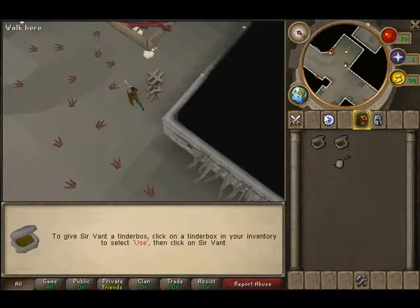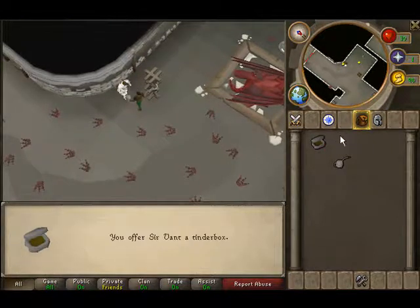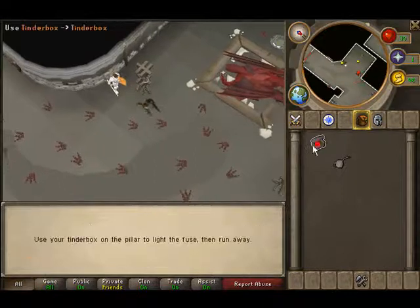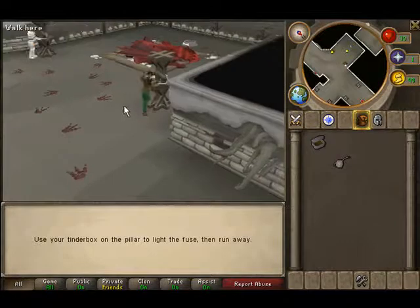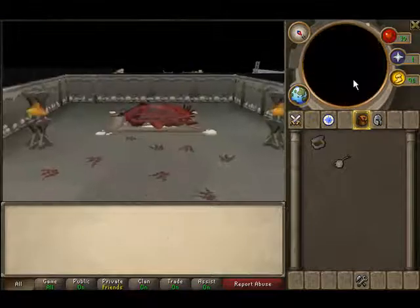Go back to him and talk to him and give him the tinder box so you can both burn them at the same time. Then go back to the other pillar, use it on the thing, and there's a little short clip of it burning the pillar. Then run away.